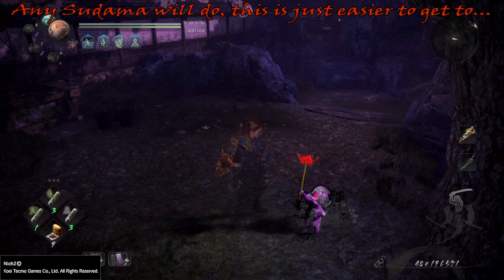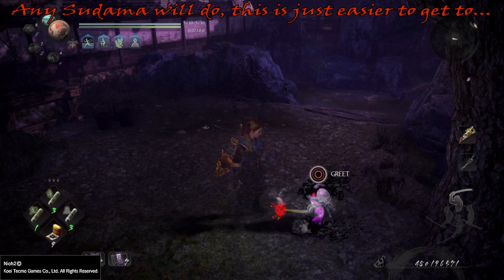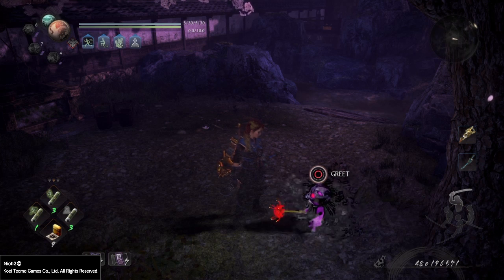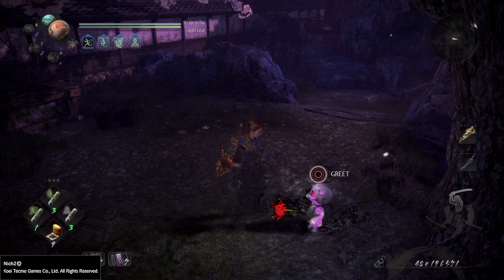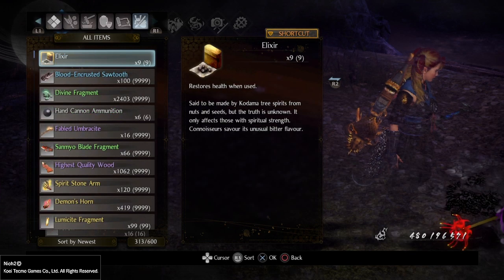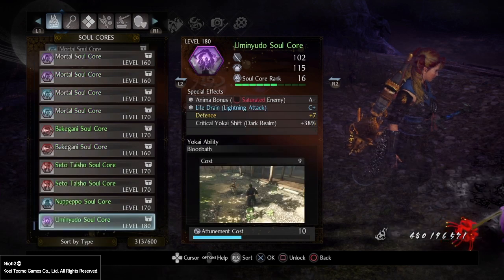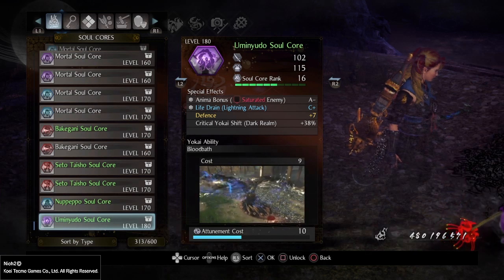Now the big Sudama have the ability to do specific things that the smaller Sudama cannot do. Specifically, the exploit we will be using here consists of us forcing this Sudama to drop a rerolled version of our Soul Core that we want to reforge. It will retain the upgrade level and the actual level of the core. So let's go to our cores — I'll sort by type — and let's say I want this level 180 Amenudo Soul Core to be reforged.